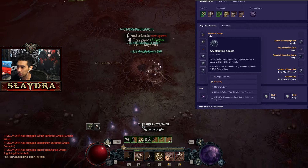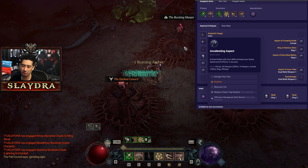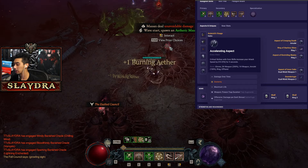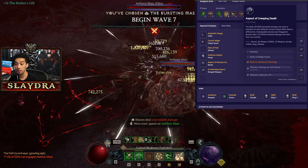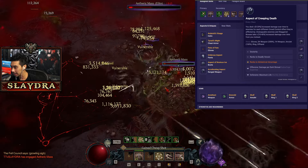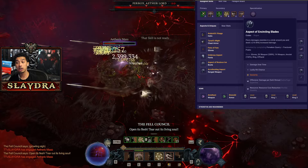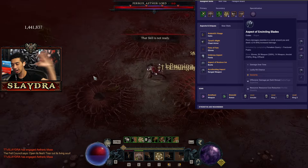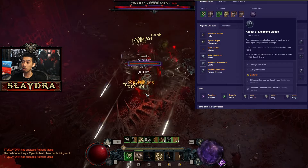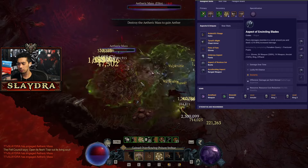Getting Noxious Ice is standard for any poison build. We're also running Accelerating for even more attack speed. The other weapon temper — until we get the Flurry one — Poison Trap Duration is okay but doesn't matter much. We run Creeping Death, Starless Skies for resource cost reduction, and still one aspect for Flurry to make it hit in a circle so we're hitting enemies from the back as well.